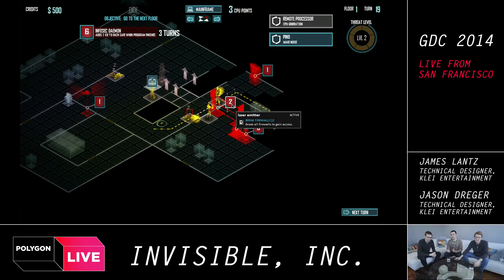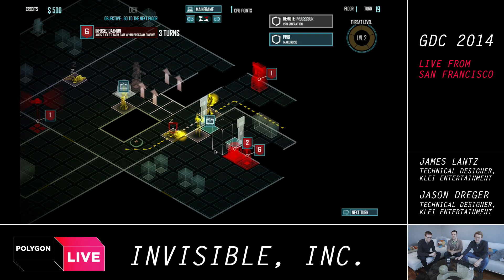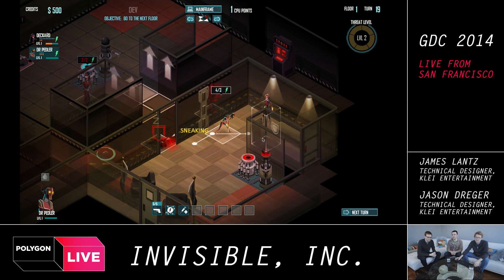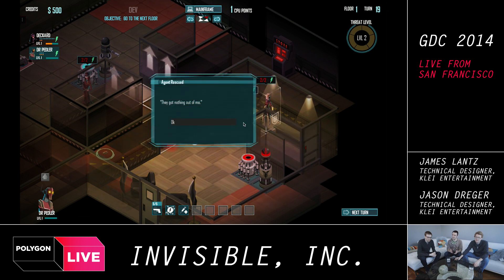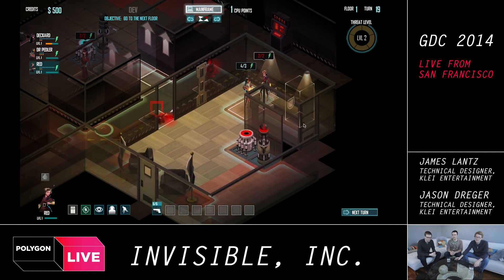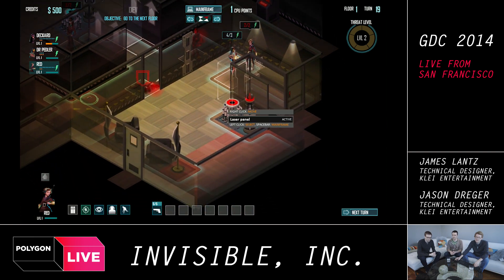As the alarm gets higher, the corporation gets more dangerous. Eventually new enemies come onto the level. The longer you stay on the level, it becomes increasingly dangerous. You can stay longer and get more resources, but it becomes a more dangerous proposition the longer you do so.